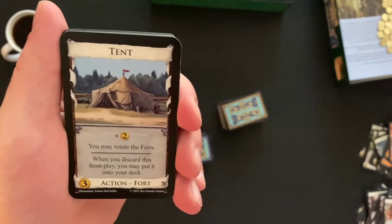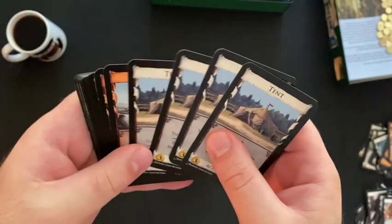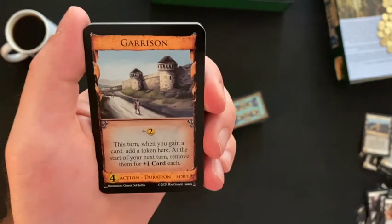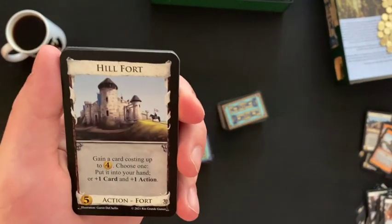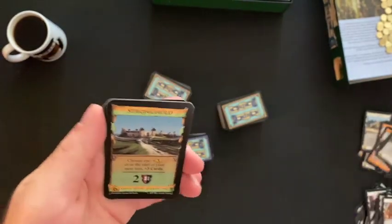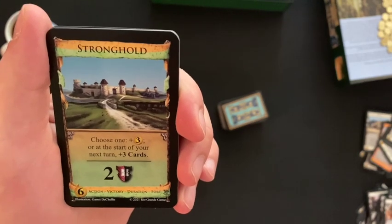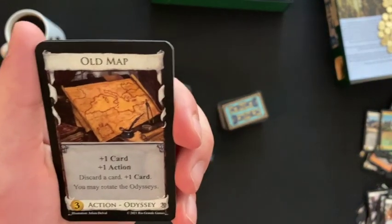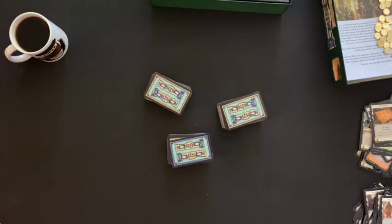Tent — plus two money; you may rotate the forts; action-fort card; when you discard this from play, you may put it onto your deck. Garrison — plus two money; this turn when you gain a card, add a token here; at the start of your next turn, remove them for plus one card each. Hillfort — action fort; gain a card costing up to four; choose one: put it into your hand, or plus one card and plus one action. Stronghold — action-victory-duration-fort; choose one: plus three money, or at the start of your next turn plus three cards; worth two victory points. Old Map — plus one card, plus one action, discard a card, plus one card, discard a card, plus one card; you may rotate the odysseys. So we have action odysseys too.